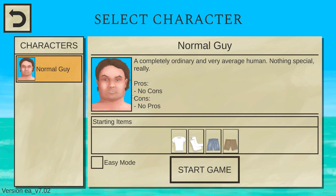This is a character here. The game is in early access — EA early access version. There will be more roguelike elements, I guess. There will be characters with abilities, pros and cons, and starting items. But for now, we're just gonna go with the normal guy.